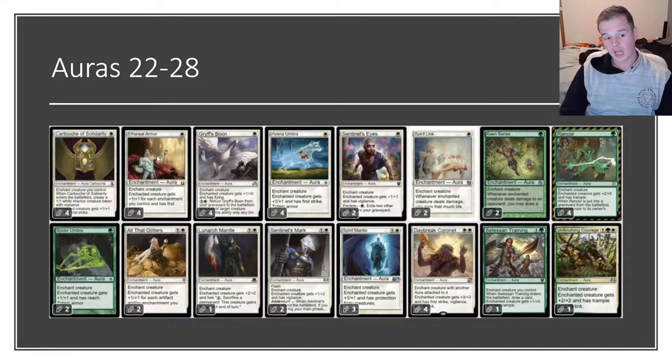Ethereal Armor is arguably the most important aura in your deck — it gives 1/1 for each enchantment you control and also gives your creature first strike. Hyena Umbra gives 1/1 and first strike, and it has the important wording of totem armor, which Spider Umbra also has. Totem armor activates as a replacement effect for destroy effects on your creature — instead of losing your creature and all the auras attached to it, this aura just falls off instead.